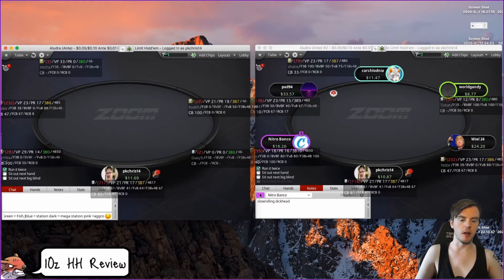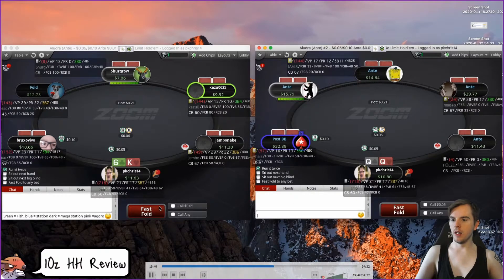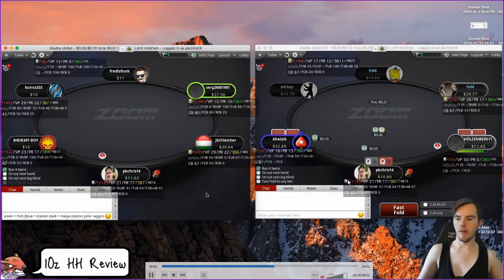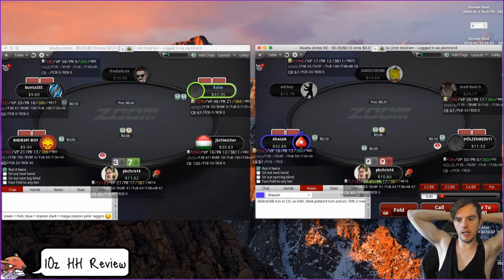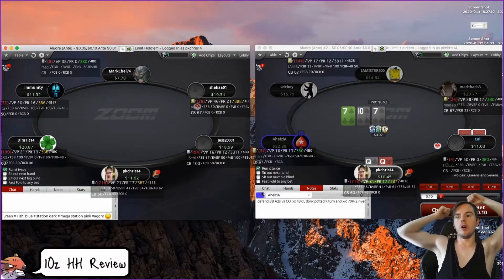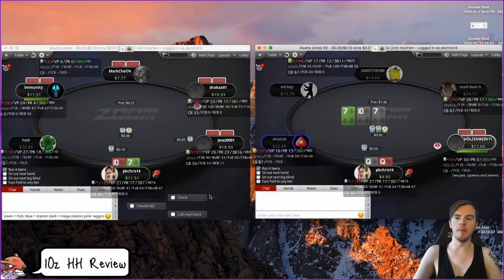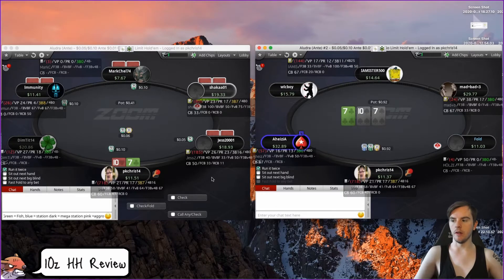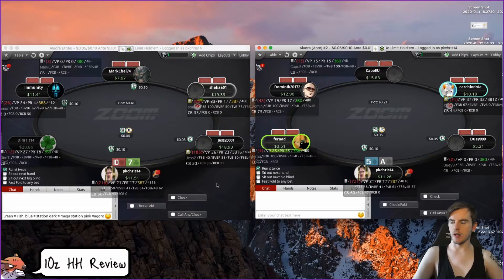Any questions, guys — throw them in the chat as we're halfway through the session. Queens: easy raise versus a limp. I'm okay with this sizing, also okay going slightly bigger since a lot of people love limp-calling. I'll probably c-bet this board 100% of the time — technically we've got more sevens, so I'm okay betting one-third here, or half pot. Someone that limp-called is absolutely fine. You can probably tag him as a fun player.